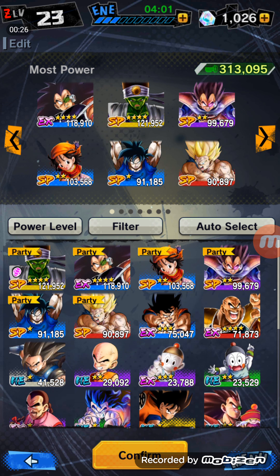So this is my team here, as I've labeled most power at the top. I've got Raditz, Taikon, Vegeta, Pan, Goku, and Super Saiyan Goku. This one is probably pretty strong, but one thing I want to change out is the Raditz.